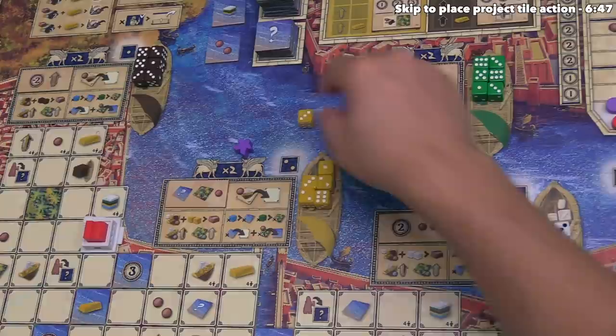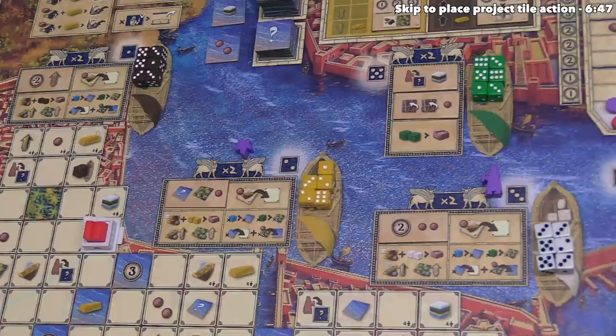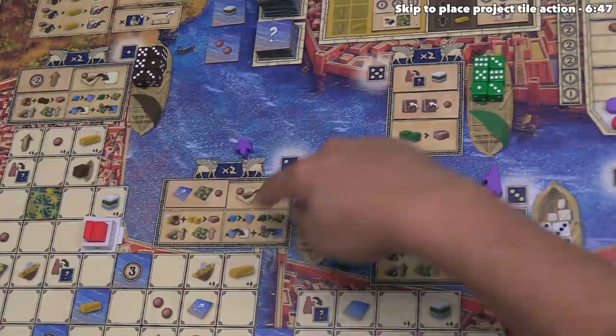We take this die and place it in front of us. The value of the die no longer matters once we've moved our architect — it just counts as one yellow die, which can be spent as a yellow resource. After that, we move into the second step where we can take up to two different actions. We can see an X2 reminder showing the action options available, since this is the district where our assistant is.